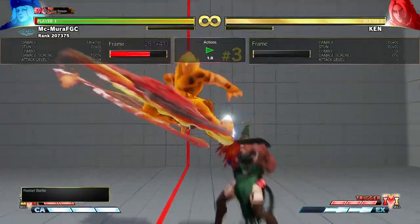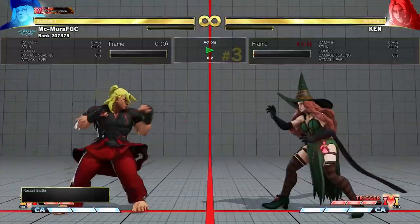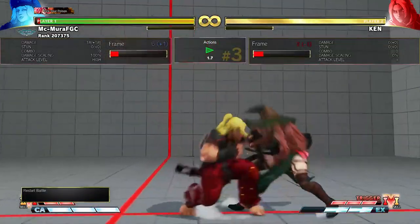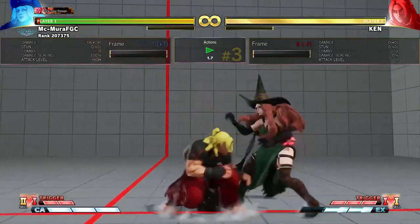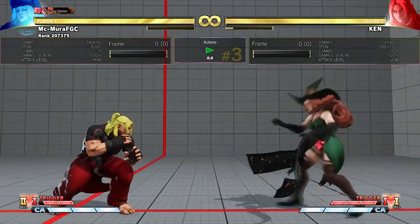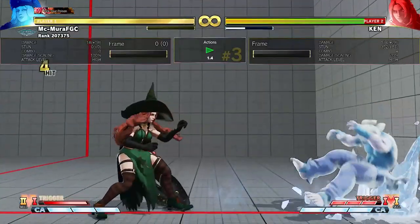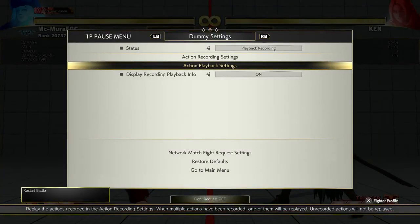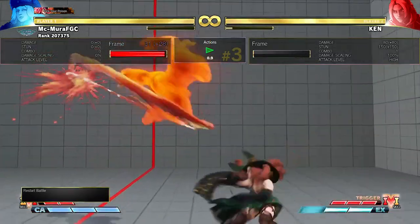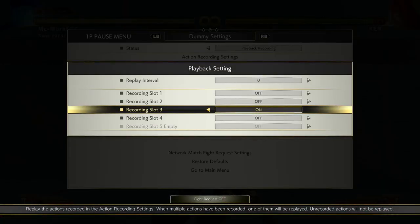The third tactic that Ken players do is the EX Air Tatsu. EX Air Tatsu is rarely ever plus on block. Usually Ken won't be plus 1. Ken can very difficultly space this to be plus — I don't think it's even possible anymore. It's always negative. So if you block the EX Air Tatsu, always take your turn. It is a dive-kick style move so it is decent at baiting anti-airs, but if you block it, always try to take your turn. You can even easily anti-air it — this will depend on your character, but typically it is pretty easy to anti-air.